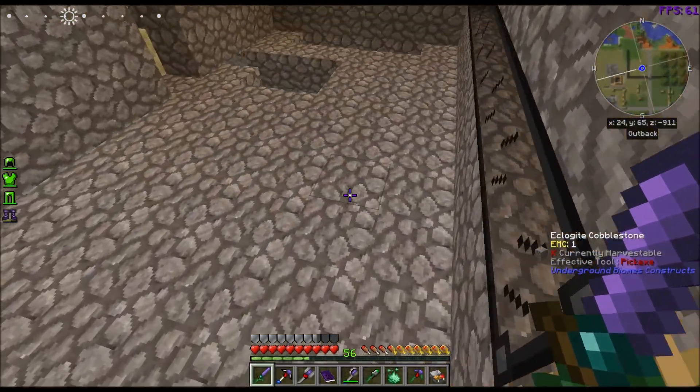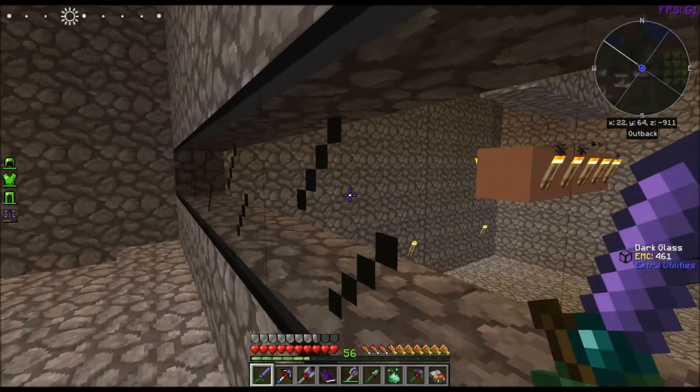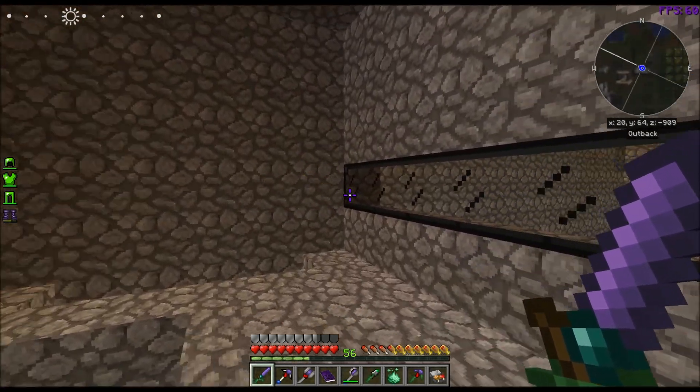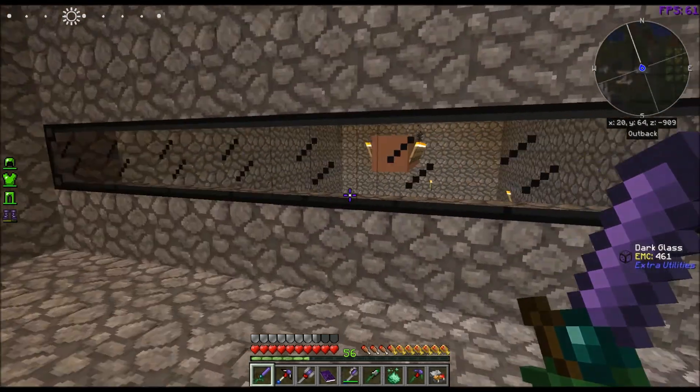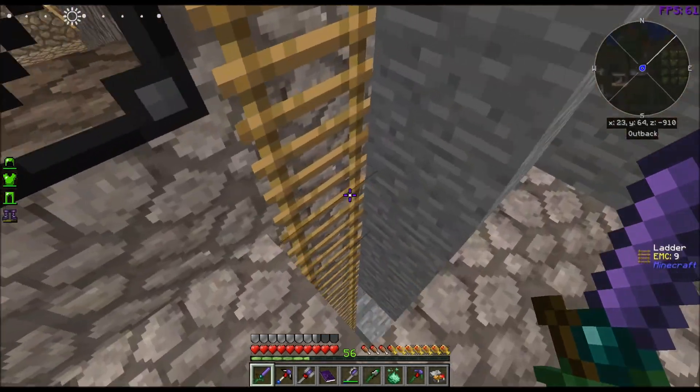I'm doing my mob spawner here for now. This is the room — I've already got it dug out. I went through trying to figure out how to fit it in here because that's the edge of the cemetery, and I wanted to stay underneath the cemetery just for when I'm digging around upstairs trying to remember what's where.